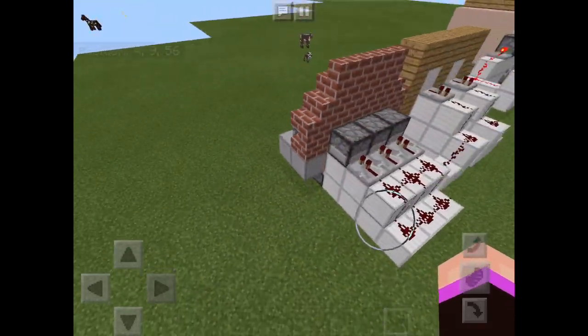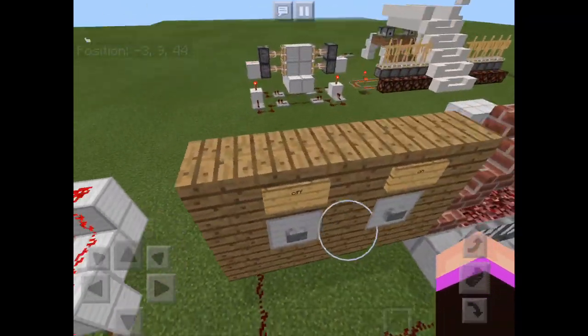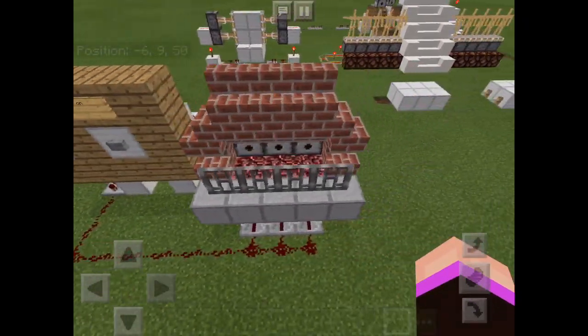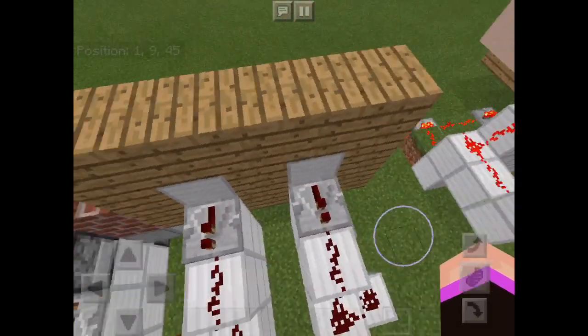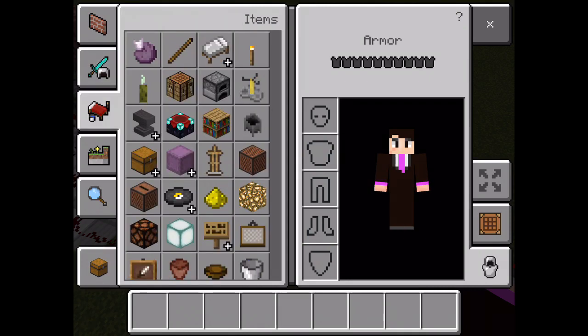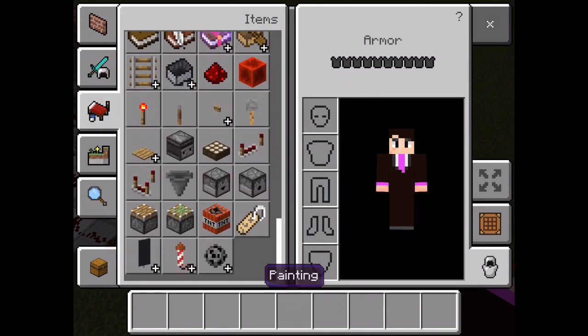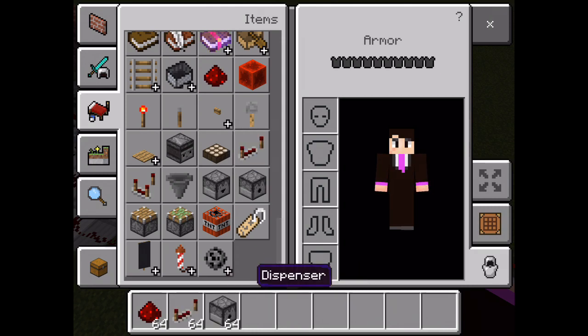Let's get into it. With the redstone, the buttons just turn the thing on, so technically you'll need a redstone repeater, dispenser,